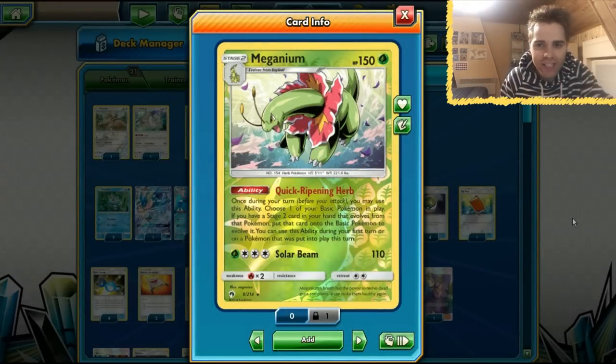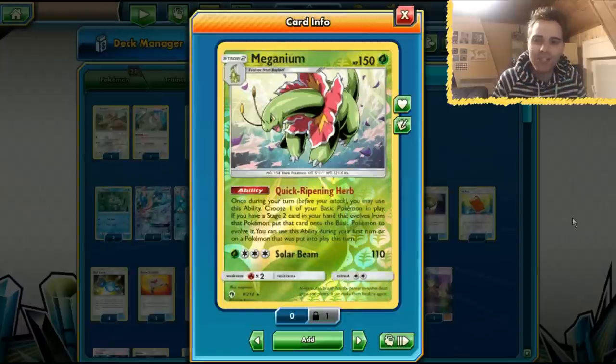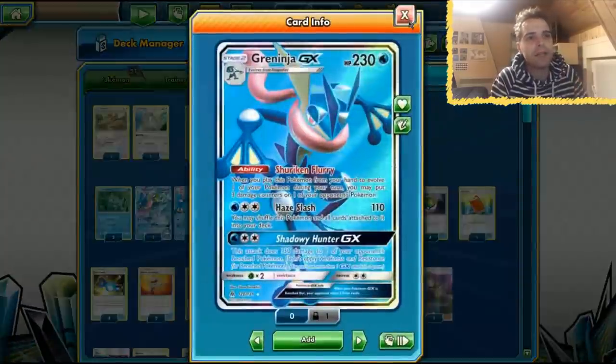What's up YouTube? It's Zapdos TCG here, and thanks again for tuning in for another TCG battle video. Today we're going to be playing with the weird Stage 2 deck that took everybody by storm at the Japanese League event. This is going to be Meganium with Swampert as the draw support and Greninja as the main attacker.